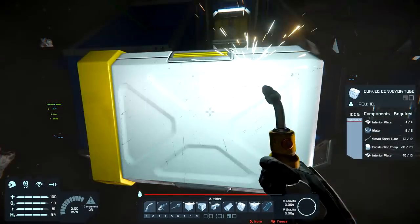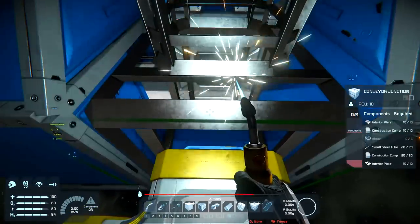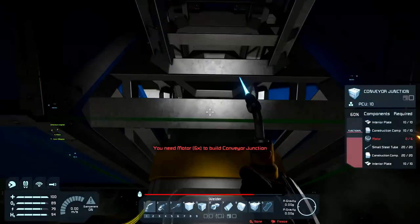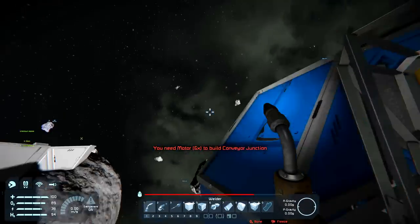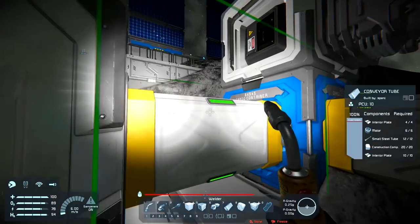Let's build up the junctions - the conveyor junction and the little conveyor corners. We're out of motors again. We're going to need a lot more, so let's get the assembler working on that.